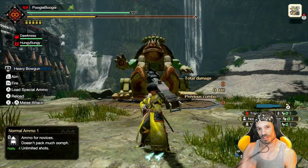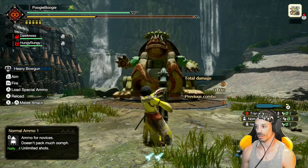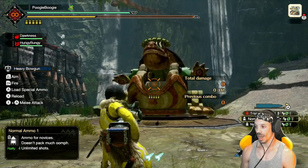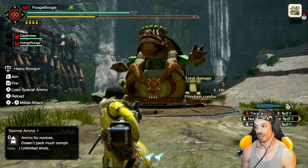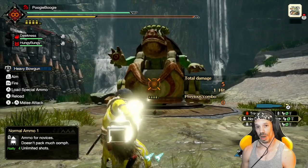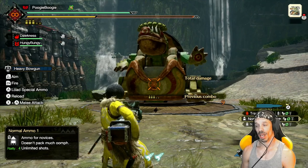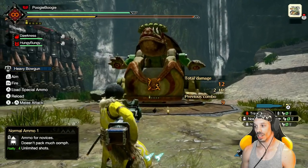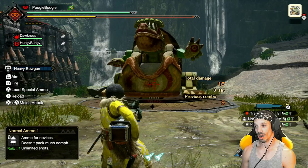Like the bow, you can take out the weapon by pressing X or ZR. You can hold down ZL to aim, and then press ZR to fire. You can also hold down the shot, just like the bow, to fire a more powerful shot. You can see at the bottom of the reticule and the top of the stamina bar the number of shots left in your chamber. If you get to the end of these shots, you'll have to reload with either X or ZR.